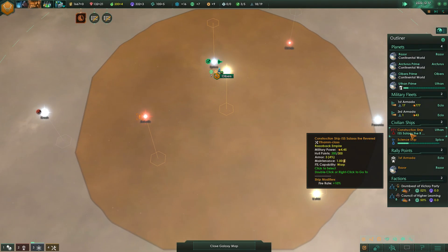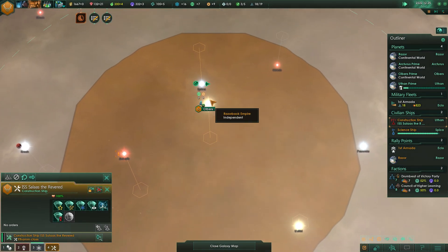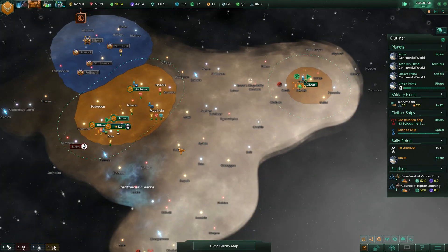We've got some research points over here. The construction ship we need to send on over and build research stations. We need 180 in overall minerals, so we'll give that just a minute.